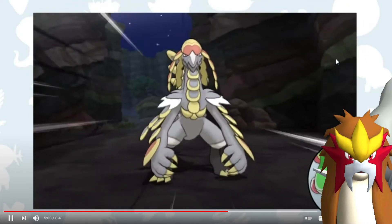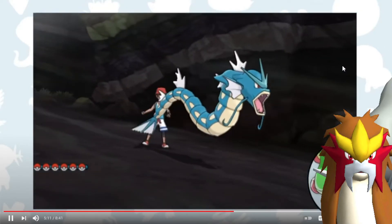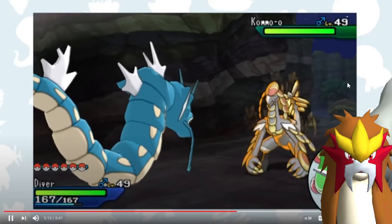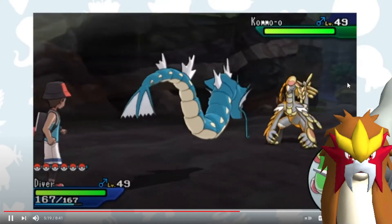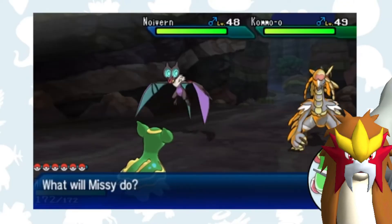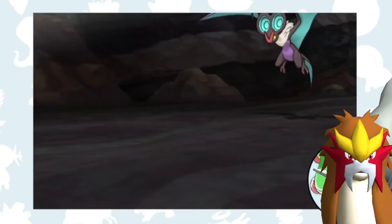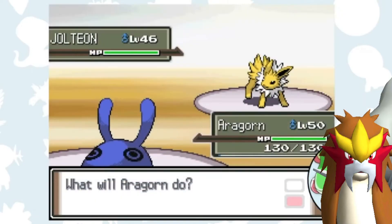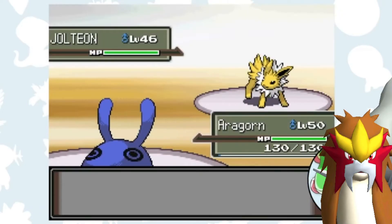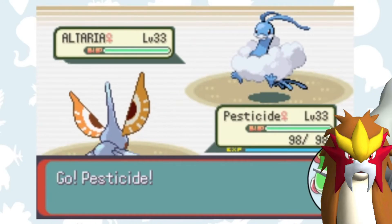In Ultra Sun, the Totem Kommo-o knows Dragon Claw, Drain Punch, Thunder Punch, and Poison Jab. I want to start with Gyarados to get an Attack drop with Intimidate, but since Gyarados is four times weak to Thunder Punch, that's what Kommo-o is going to go for. I ultimately want to bring out my Corviknight, but if I switch straight from Gyarados, a Thunder Punch might paralyze it — which would be really bad. Instead, I switch to Gastrodon, who is immune to Thunder Punch, and then switch to Corviknight, who happens to be immune to Kommo-o's Dragon Claw. Gastrodon didn't do any damage to Kommo-o but was invaluable to getting Corviknight in safely. Resistances and immunities can be used for easy pivoting.